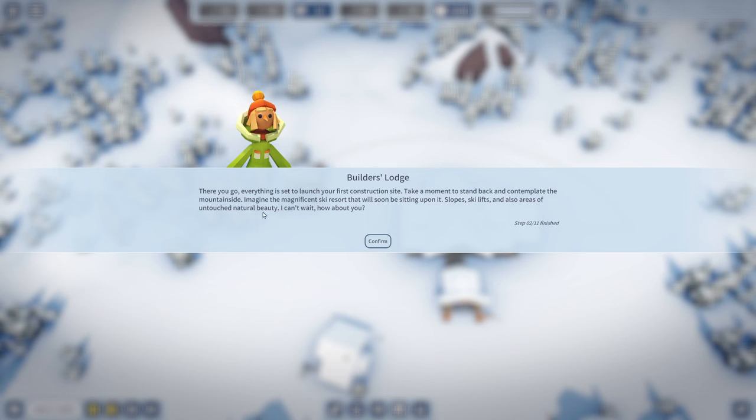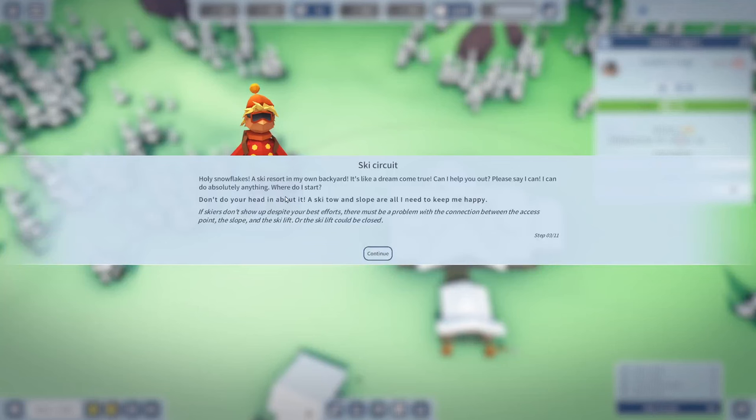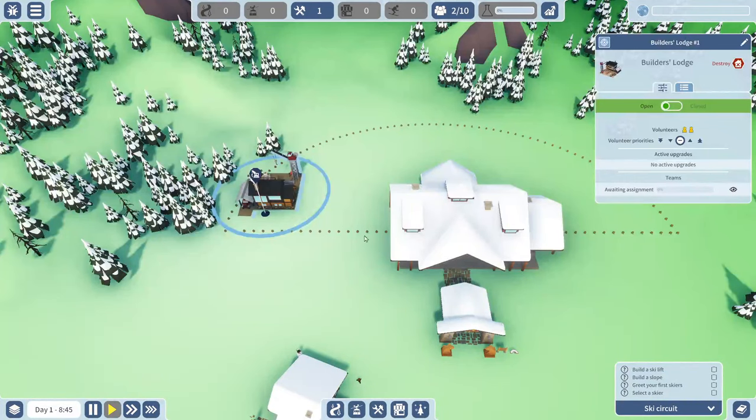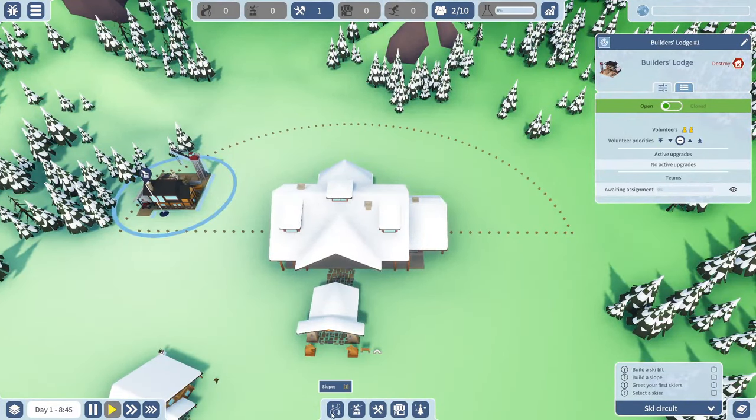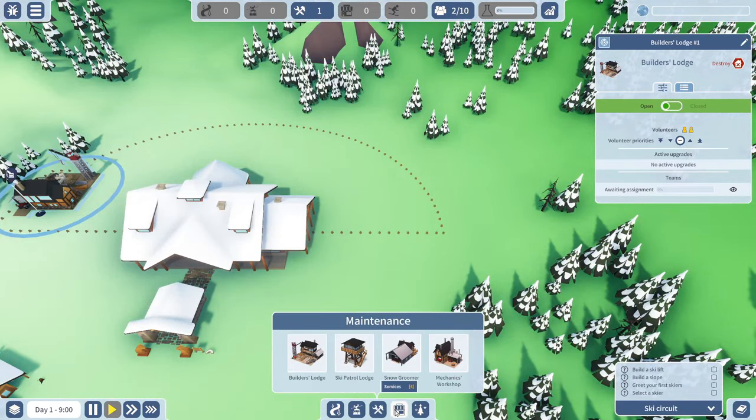The tutorial says: 'Everything is set to launch your first construction site. Take a moment to contemplate the mountainside — imagine the magnificent ski resort that will soon sit upon it: slopes, ski lifts, and areas of untouched natural beauty.' Then a new character shows up: 'Holy snowflakes, a ski resort in my own backyard! Can I help out? A ski toe and slope are all I need to keep me happy.' The tutorial then tells me to build a ski lift.